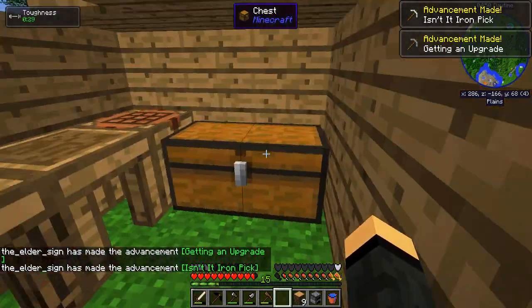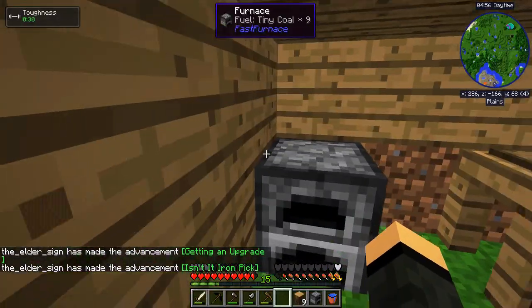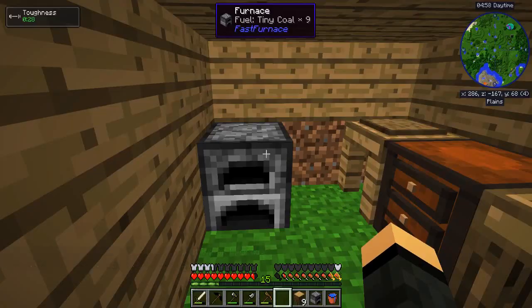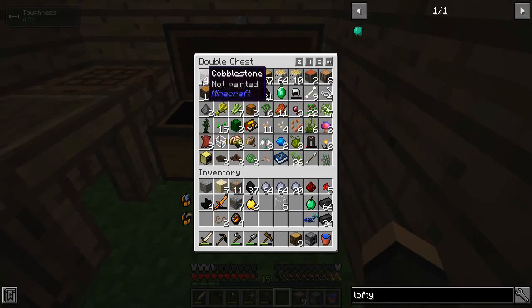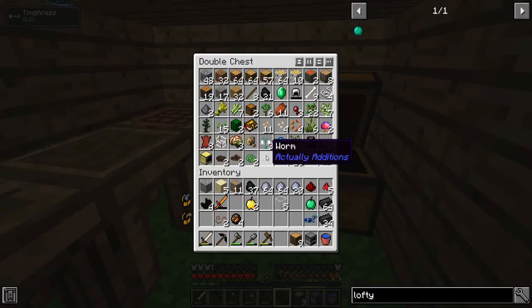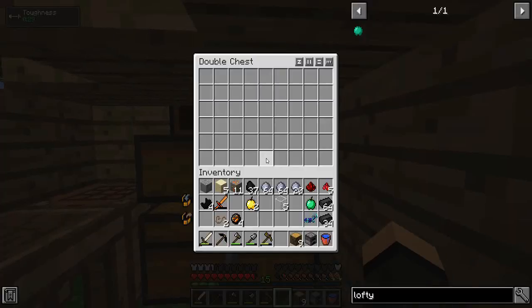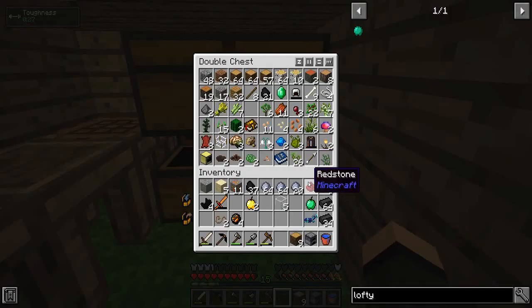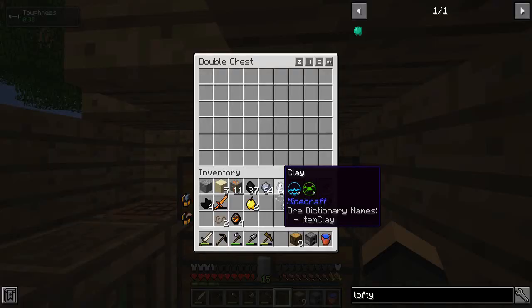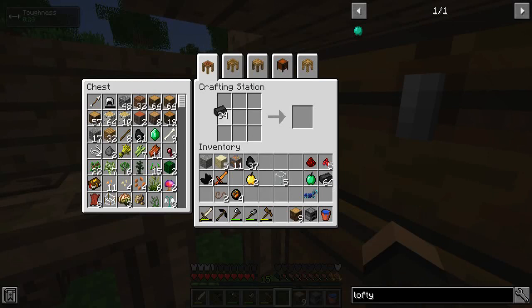Getting an upgrade in isn't an Iron Pick. Let's put that in there for now. Let's get some cobblestone into that thing, get some smooth stone going at least. I'm running out of inventory space quick. Let's start working on our smeltery stuff, right? Look - controller.